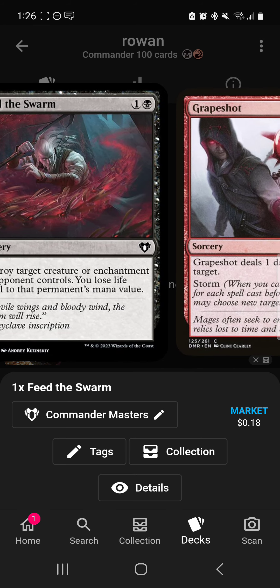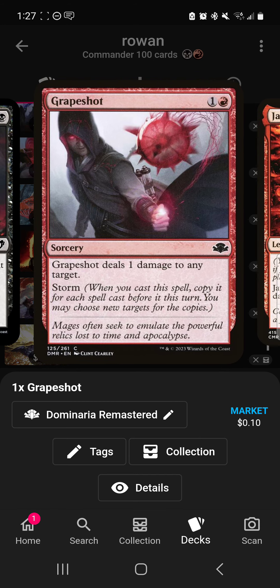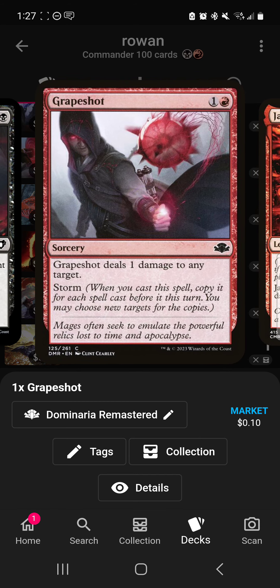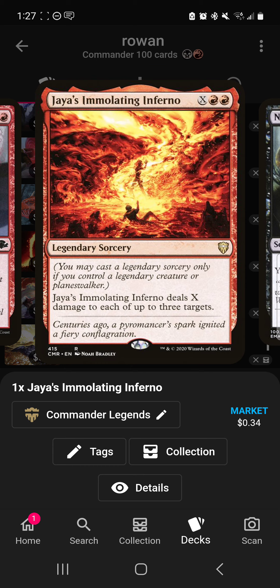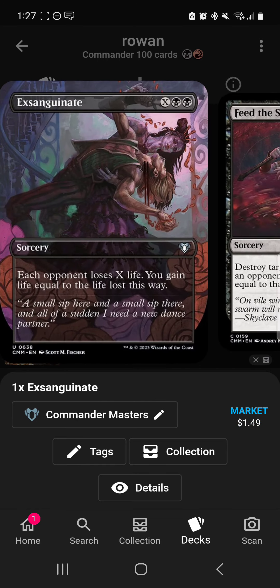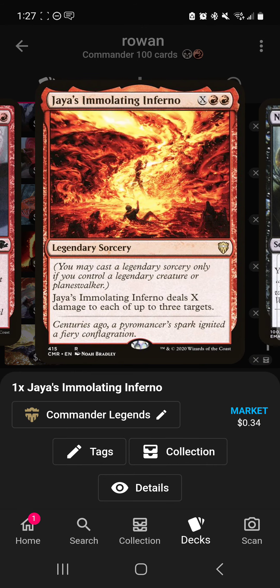Feed the Swarm loses you life, which is good, and it's also removal, which is good. Grapeshot is kind of a not-very-good card in this deck — I partially added it because it's cheap, but theoretically you're casting a lot of spells so it could be good. Jaya's Immolating Inferno is somewhat similar to Crackle with Power or Exsanguinate — not as strong, but X damage to up to three targets after paying most of your life could turn out pretty well.